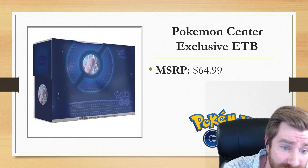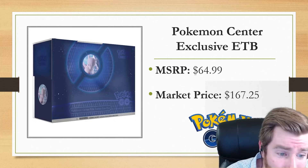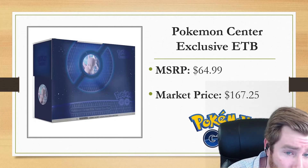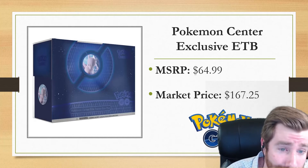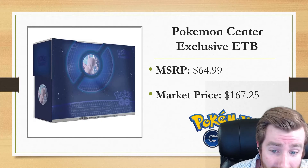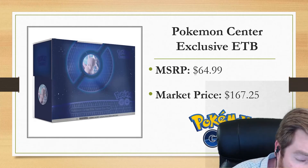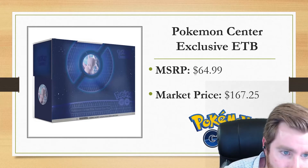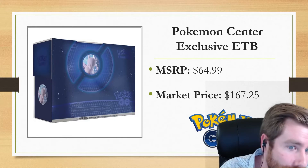I definitely recommend picking up Pokemon Center exclusive ETBs and keeping them sealed. MSRP is $64.99, and the market price is already at $167. They routinely double in price pretty safely for each Pokemon Center exclusive ETB, and if the set is a really good one like Evolving Skies, they can sometimes even quadruple in price. Keep an eye on these exclusives if you can battle past the bots on the Pokemon Center site.